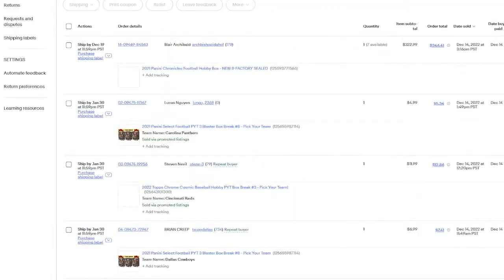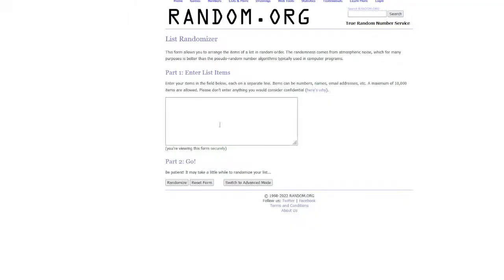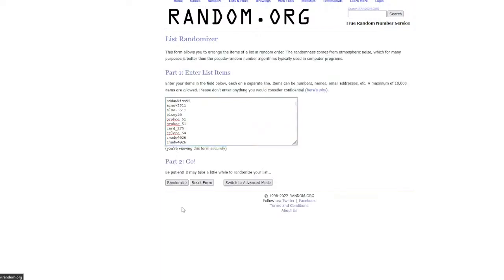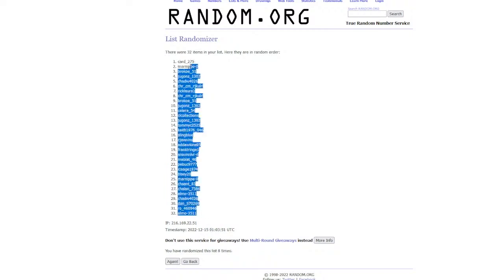So here's all 32 of your names, and here are the team names — all 32 of the teams, from Arizona down to Washington. We're going to roll the dice here. Good luck everybody — we got four and four, eight. Eight times on your names, we go one through seven. We'll double-check the dice, but eight should be our roll. Four and four is eight — this is your eighth and final time.